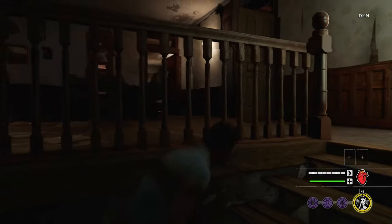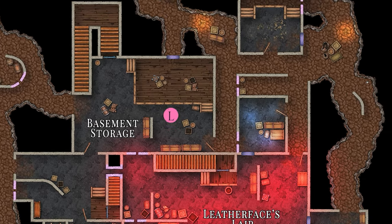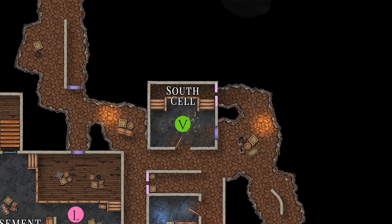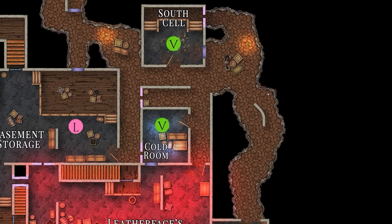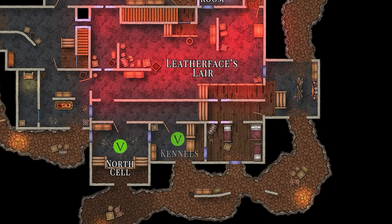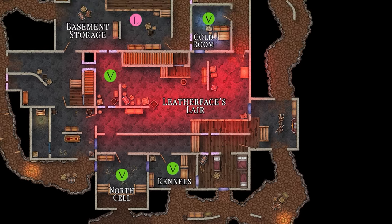He begins the match guarding the rear staircase exit that leads to the den. Now that we know where Leatherface begins the match, let's take a look at the victim spawns. The victim spawn points are located in the south cell, cold room, the north cell, and the kennels. Victims can also potentially spawn in Leatherface's lair as well.